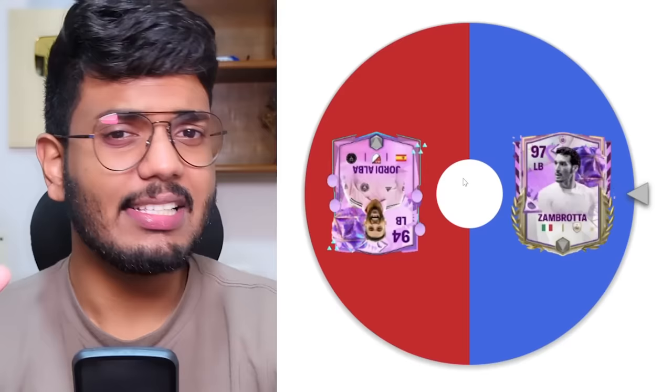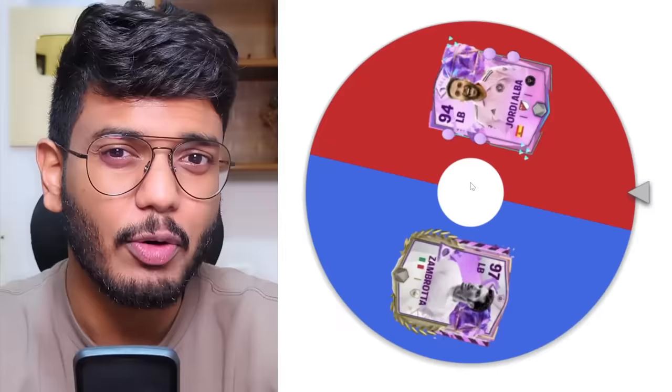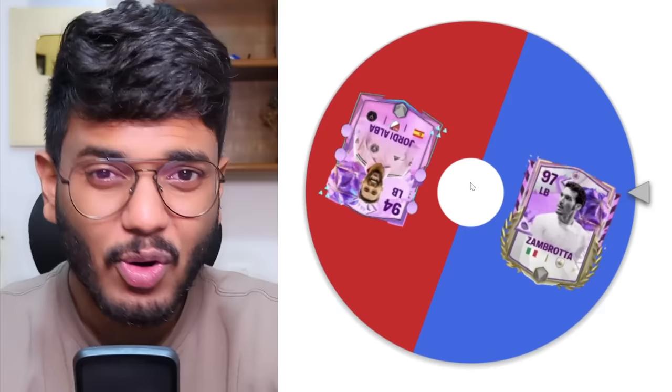We're going to spin for the left back and right back. In the left back position, there are two good left backs: Zambrota and Jordi Alba — the top rated left backs featured in Foot Birthday on console. And the left back of the day is going to be Zambrota. I've already got an incredible Zambrota in my club, and that's a great one. Let's spin for the right back and then put the left back and right back together.